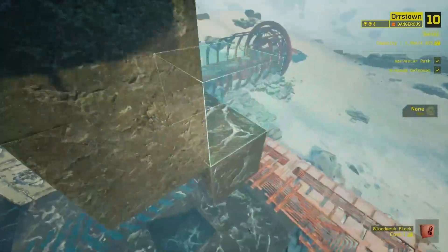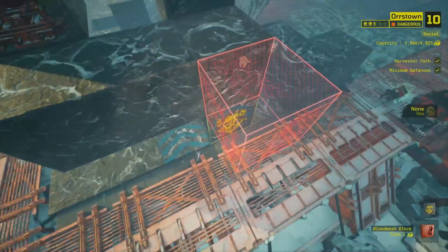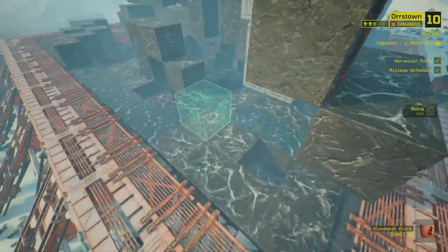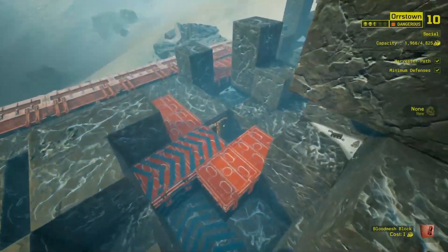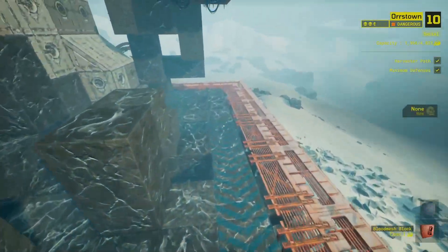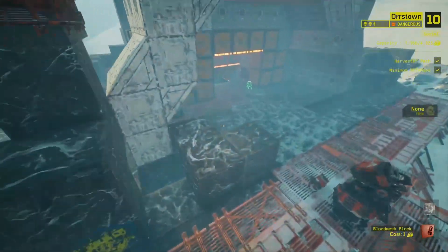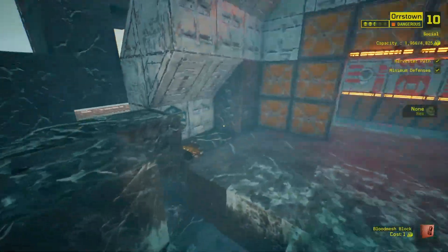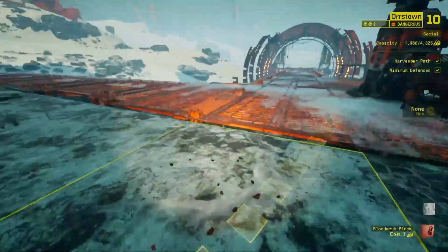There are two tombs. They're both pretty much free. They're marked with this as I normally do. One is just arrows leading up to the back - people normally find this one. They normally catch on to this line of arrows pointing to it at some point. A lot of people have trouble finding this one, which is weird because you walk right past it.